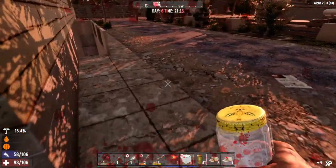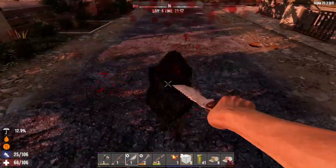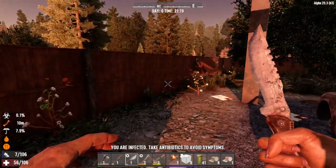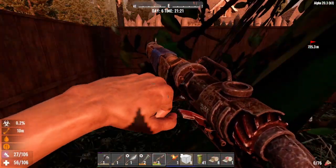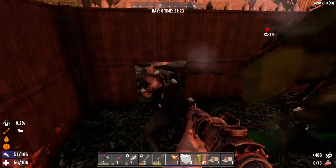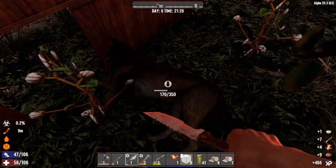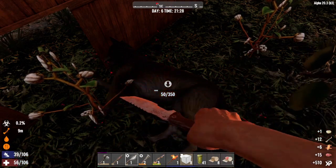Oh crap! Get out of here you jerk! You son of a - I have to splint now. Oh you're bleeding - how about now jerk? Now I'm freaking infected. Great, this is just working out dandy.